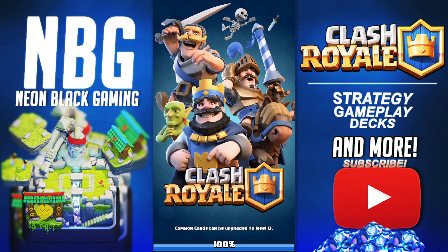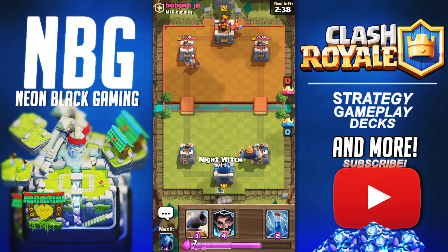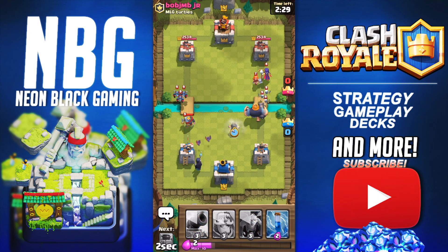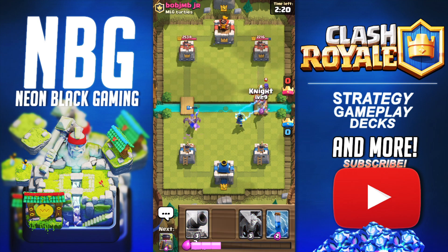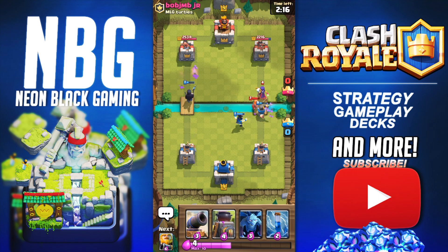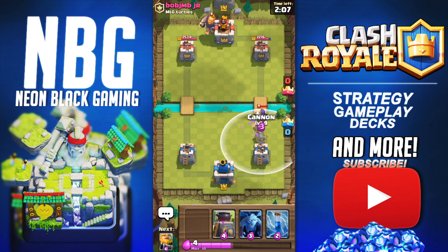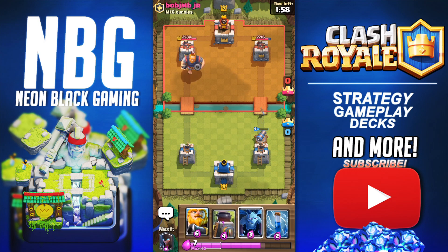We're over halfway there — starting up the next battle right now. Same deck, it worked pretty well. We're going against Bob J.M.B. Jr. from MLG Turtles. Sadly, we don't have the Furnace to start — I love that card, one of the most annoying and versatile cards in the game. Knight is used a lot. Here's a Witch and a Valkyrie — I've not seen those yet. I like it, it's diversity in the decks — all of them have a Royal Giant, obviously, but aside from that we got some nice difference. As long as you know they're going to have one splash card, a little bit of air damage, and a defensive building, you should be fine — and watch out for the Inferno Tower. We're going to play a Cannon here to absorb that Witch, because we have two buildings so the Furnace should be plenty.